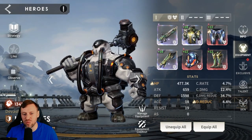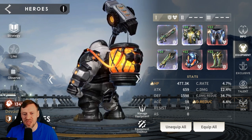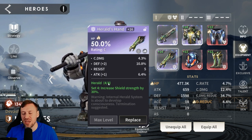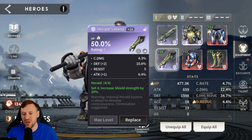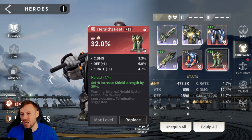Team two — Hercules is a big fan, the space dwarf with a beekeeper aesthetic. He's in a Herald set because I robbed his Vigorous gear for someone else. He's got 477k HP, 1.5k defense, and only 4.4% damage reduction — very low, he definitely needs more love. But he's a decent hero overall.